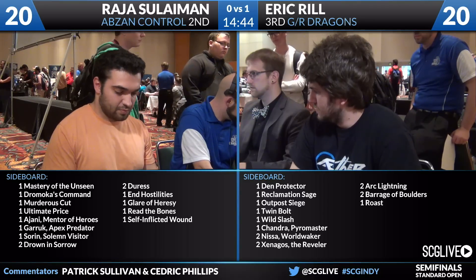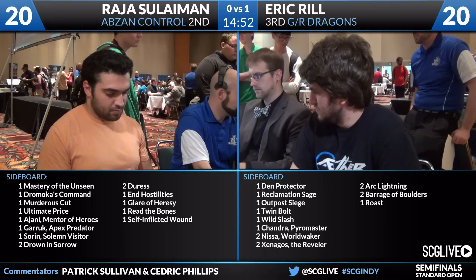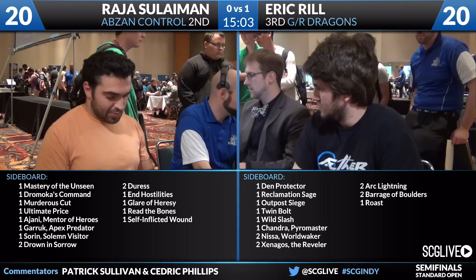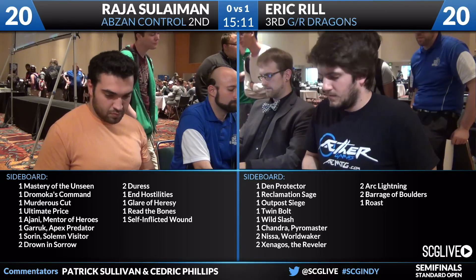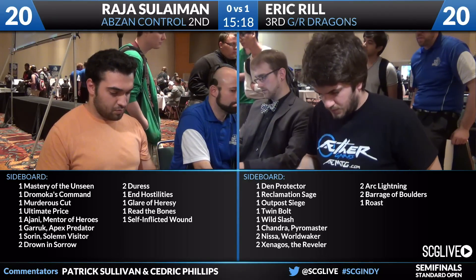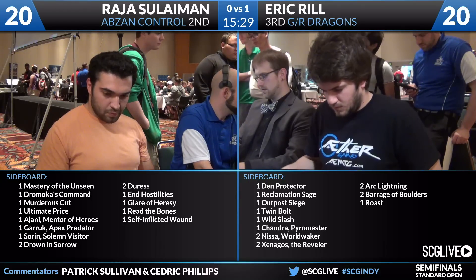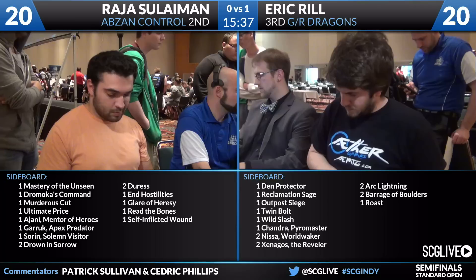He wants those planeswalkers real bad. He needs other angles of attack here, because Raja is very well equipped to handle creatures on an individual basis. A little bit harder for him to handle planeswalkers over the long term. I also like bringing in the Outpost Siege for similar reasons — it's just a card that lets him play the longer game a little bit better. The one Roast answers Siege Rhino and Tassigur. I think you can cut a lot of your low-impact threats, like the four Draconic Roars — those are really easy to cut. You can cut down some of your mana acceleration, expecting the game to go on for a long time. I think he can hang in a later game with some of these cards.